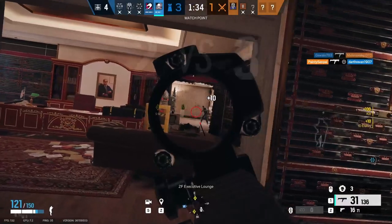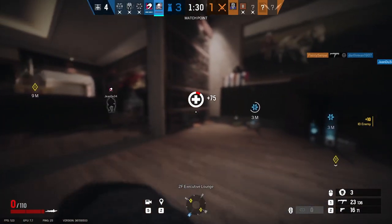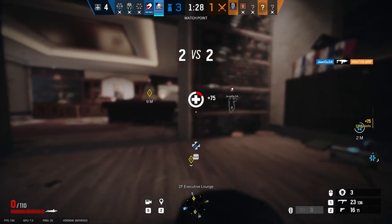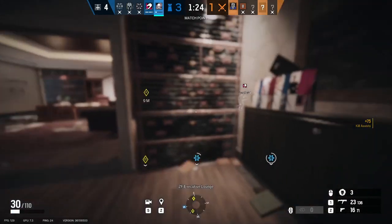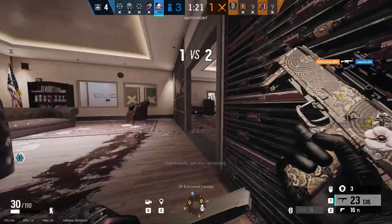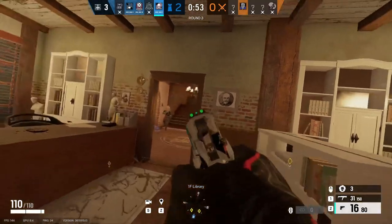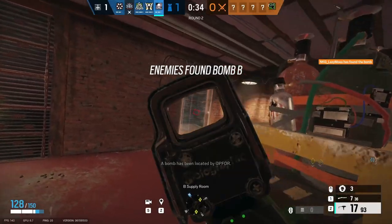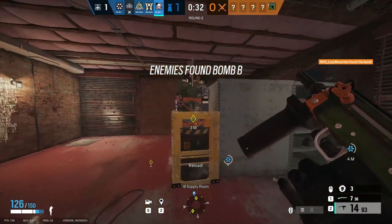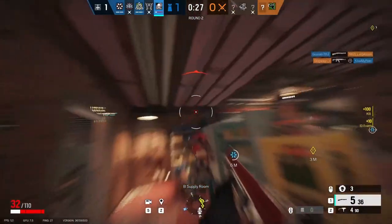The SMG11 is a headshot machine if you get the recoil down due to its massive fire rate. However, the FMG9 is not to be overlooked either. If you struggle to control massive amounts of recoil, which can be extremely difficult on console, then try out the FMG9 — its modest fire rate and damage combined with its low recoil make it very easy to get those one-shot headshots. The P226 is a pistol; only use it if you can't use the SMG11, as it is the best secondary weapon in the game as of time of writing.